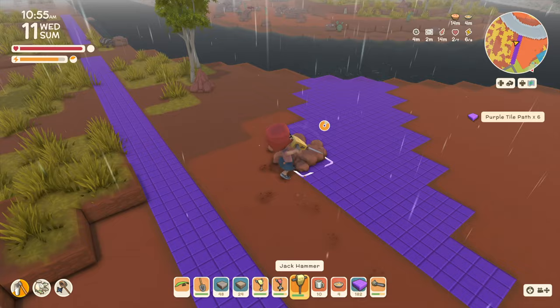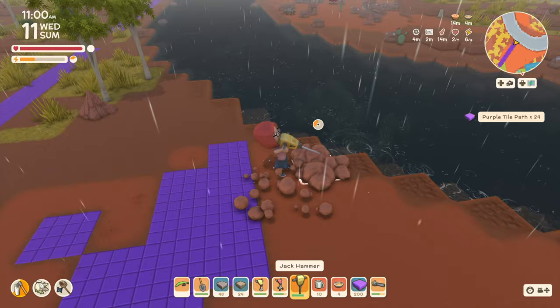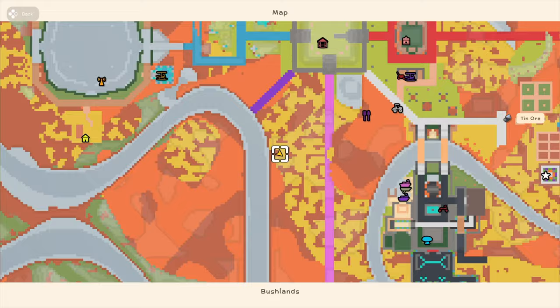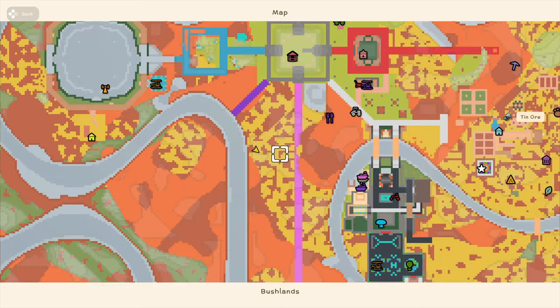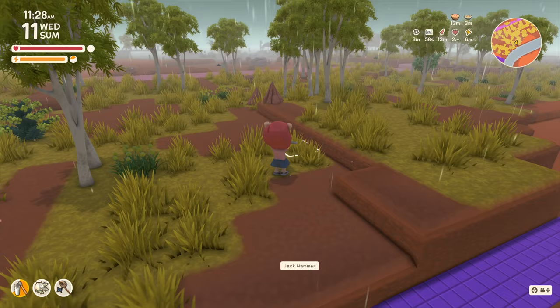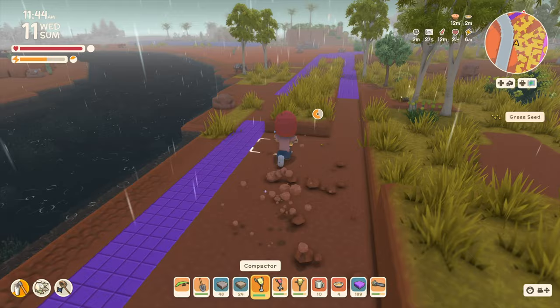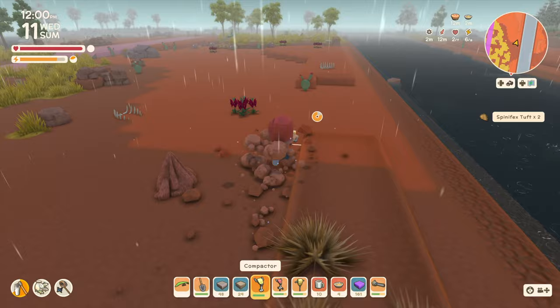Instead of trying to figure out a diagonal bridge, which isn't going to happen, we're just going to run it alongside the river - four tiles wide. We want to get rid of these rocks and level this out because we're going to have a lot of things over here like a kitchen and a parking area, and it probably needs to be flat anyway. The rain should stop here at noon.